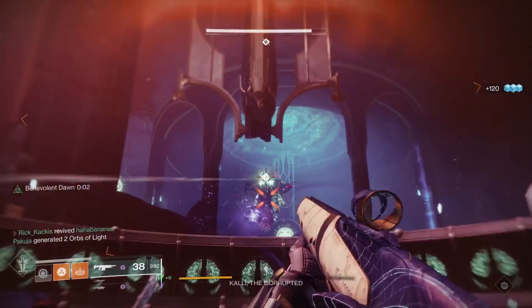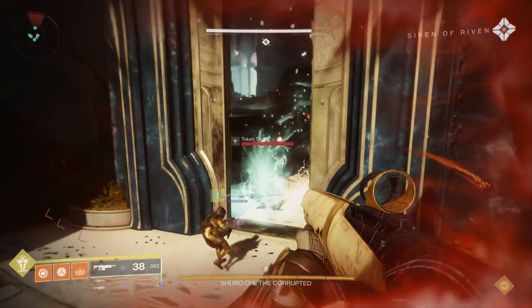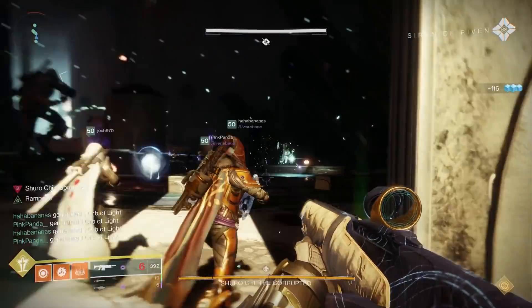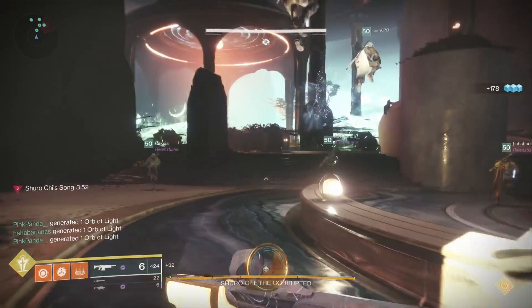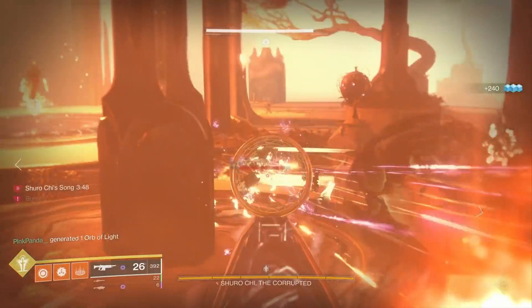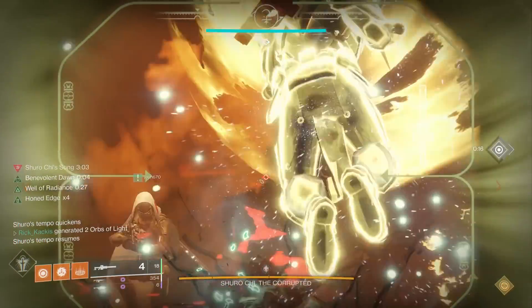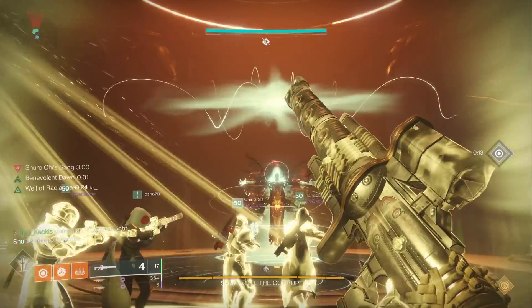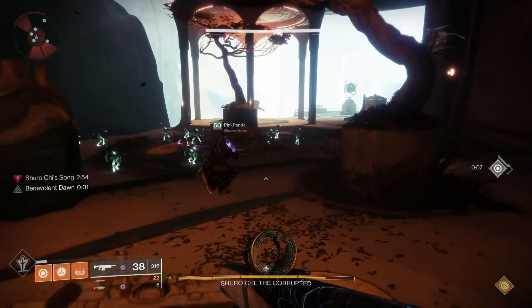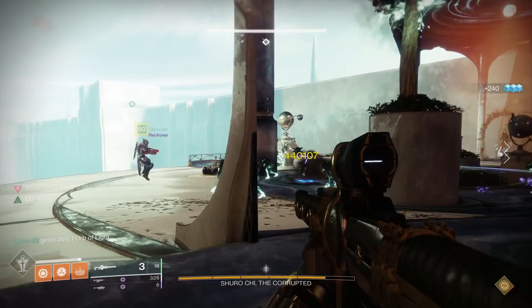Moving on to the second encounter with Shuro Chi — how does the Izanagi's Burden perform there? There are six different damage phases and you need to deal enough damage within a very short time frame to progress. We lined up, put down the Well, got the Melting Point, and I whiffed completely — but hold on, she's already dead. We basically only had time to each do one shot and she still hit that damage threshold immediately.